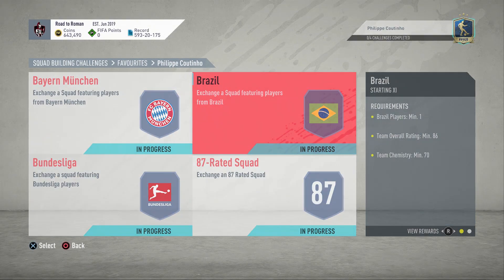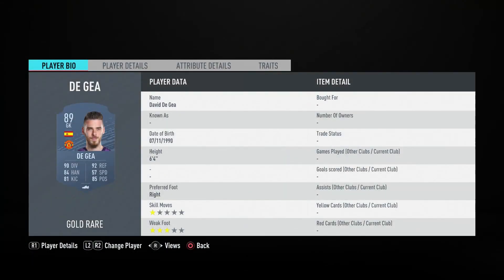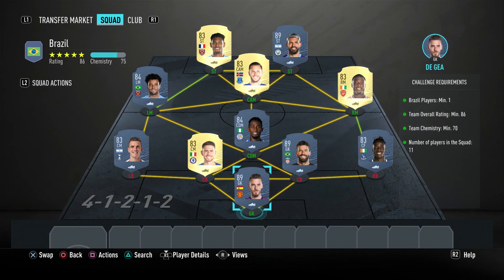On to the next team — Premier League again, no surprises there. You need one Brazilian for this and we've got that covered with Alisson and Felipe Anderson. I don't expect either of them to go up in value too much. It's 86-rated with 70 chemistry. The players are: De Gea, Zaha, Alisson, Jorginho, Lo Celso, Didi, Pepe, Felipe Anderson, Sigurdsson, Aguero, and Sebastian Haller.